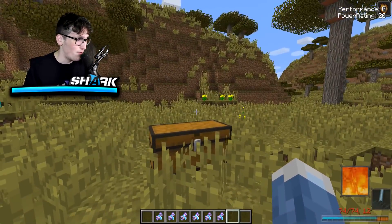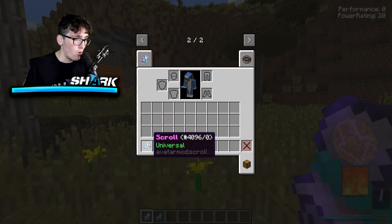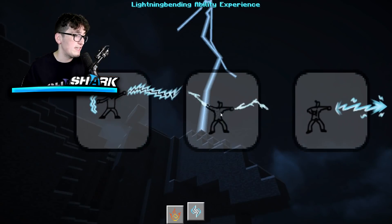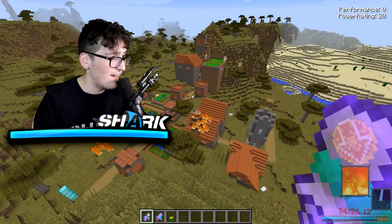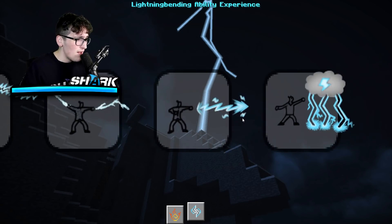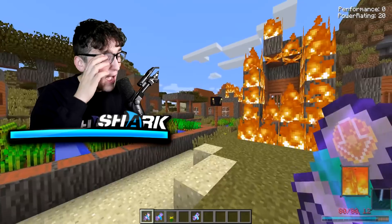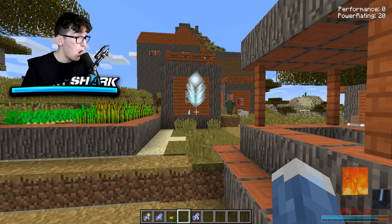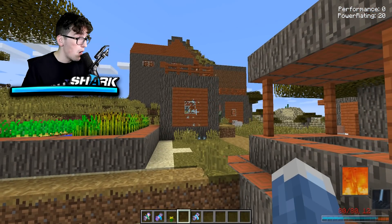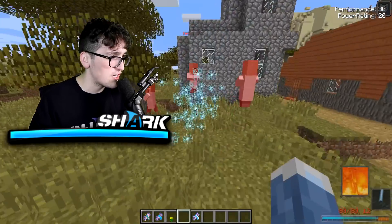I want to try something completely different. We have a scroll here — this is a universal scroll and it does pretty much everything. I actually want to try the lightning power right now. There's this ability here — looks like it shoots lightning or something. Let's give it a shot. Oh my gosh, I'm so sorry, I'm just trying out my Avatar powers — village, please don't mind me!